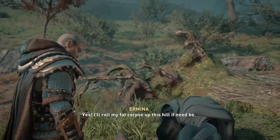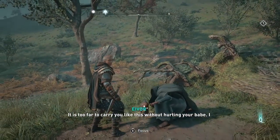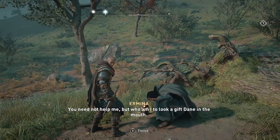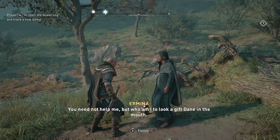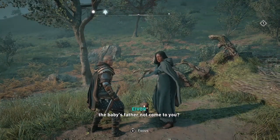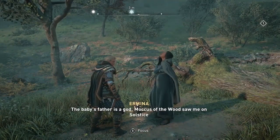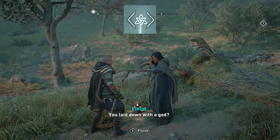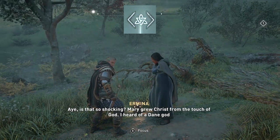They're called mysteries and they appear as blue circles on your map. There are different kinds of mysteries: there's the standing stones, there's the Cairns challenge where you have to stack the stones, there's the altars, but the one that gives the most XP in the shortest amount of time is the world events, which are represented by that icon that has three points — kind of looks like a star.